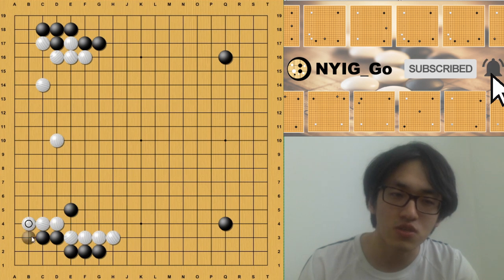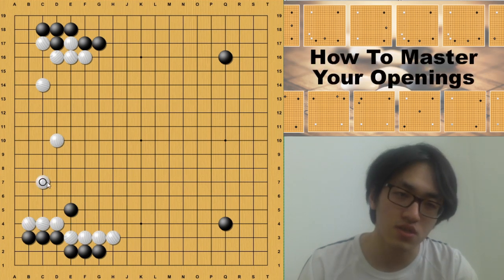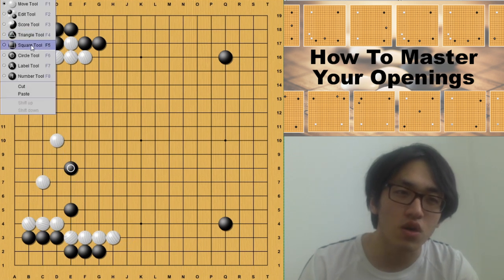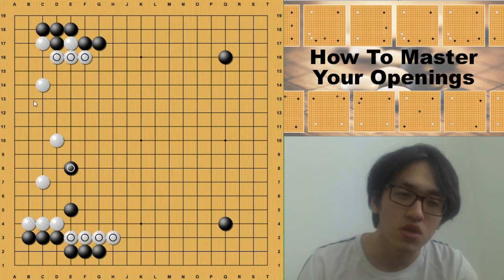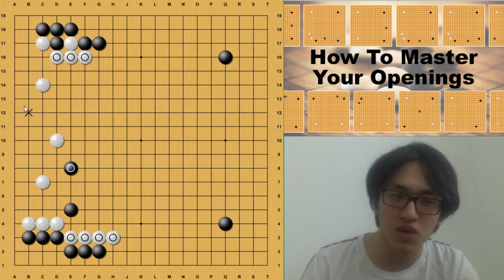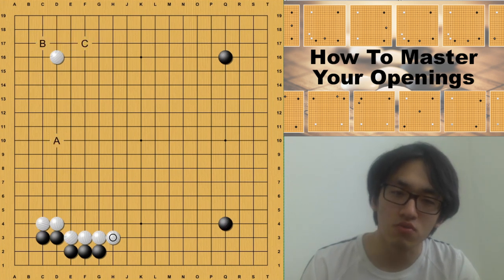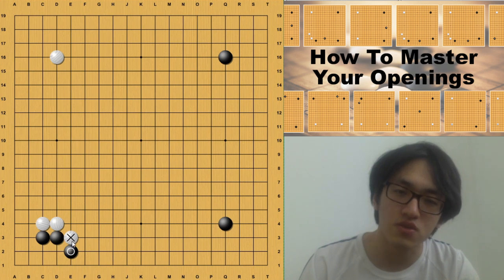Because of this exchange, it's impossible for white to initiate a very effective attack. So black is very good here. White may need to play this descent, black responds, and white plays this two-space extension. But even if white plays a more efficient way to protect the cutting point, black can still do this harassment from the top. Since white made this investment from the beginning, it's unacceptable for white to just make third-line territory on the left when there are still two empty star points on the right. Black is still more efficient than white.